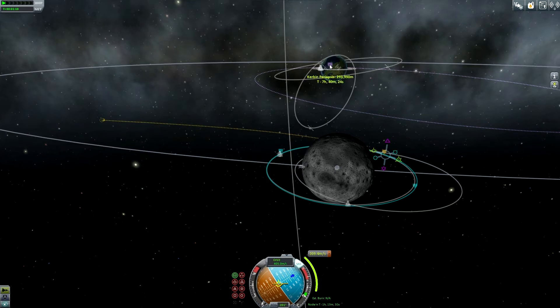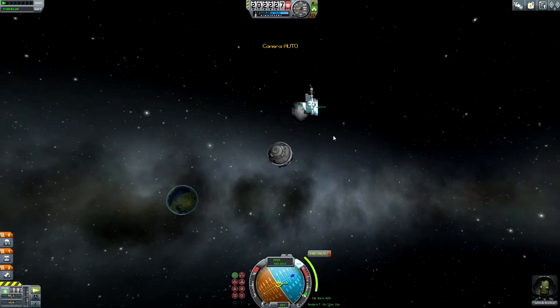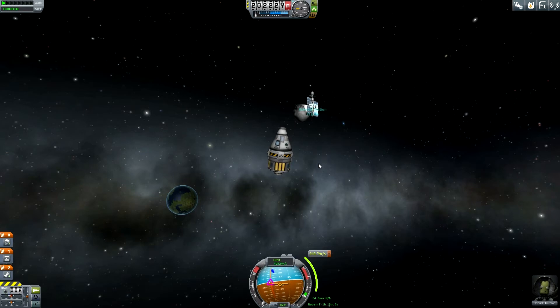He is now 293 kilometers out — 32 kilometers periapsis. That's pretty good. Maybe I have to adjust his trajectory a little bit later, but 32 kilometers is pretty good. Maneuver is prepared. I can now turn the spacecraft so that the solar arrays are facing towards the sun and recharging the batteries. I can switch off SAS to save some energy.